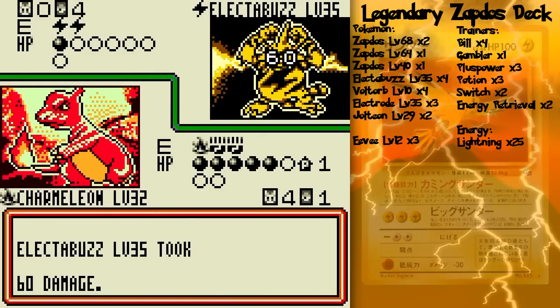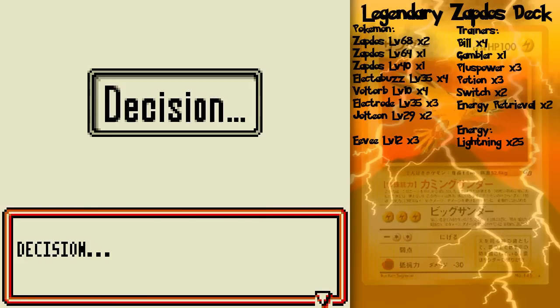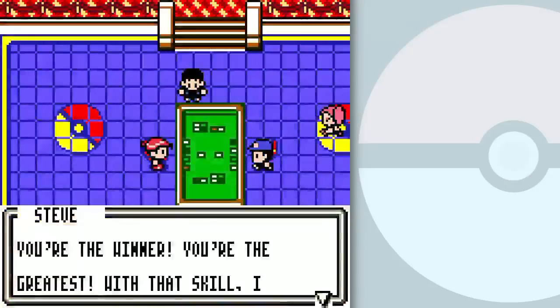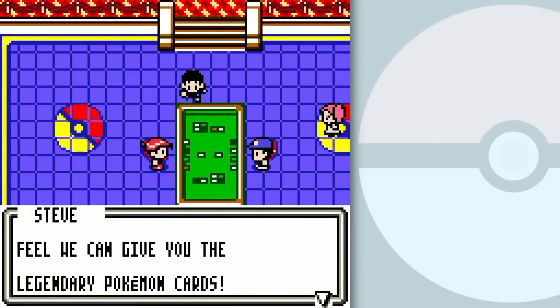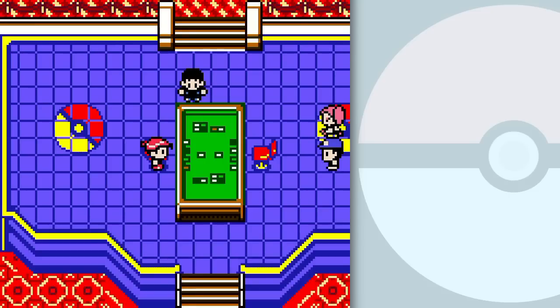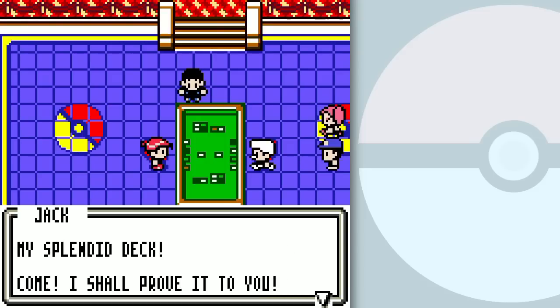Woo-hoo-hoo! Wow, that duel went pretty quick — fast as lightning! You're the winner, you're the greatest! With that skill, I feel like we can give you the legendary Pokémon cards. Very good, Mark — your next opponent is Jack. Jack, I'm your third opponent. You shall not be able to defeat my splendid deck — come, I shall prove it to you.